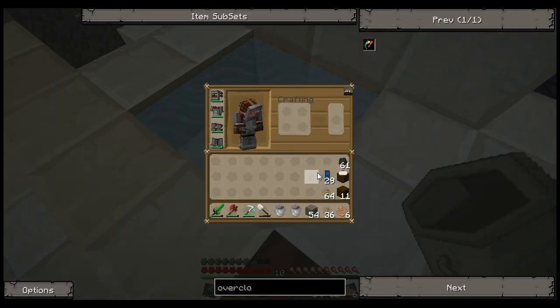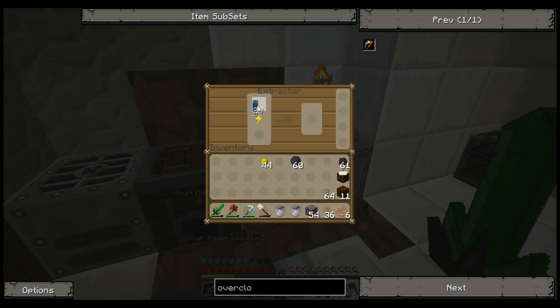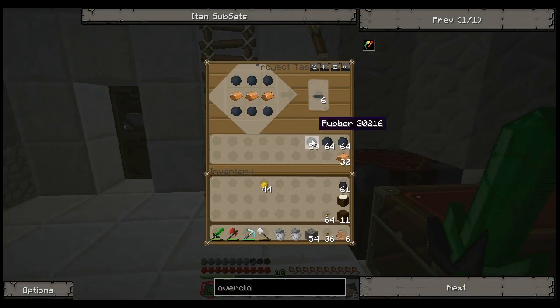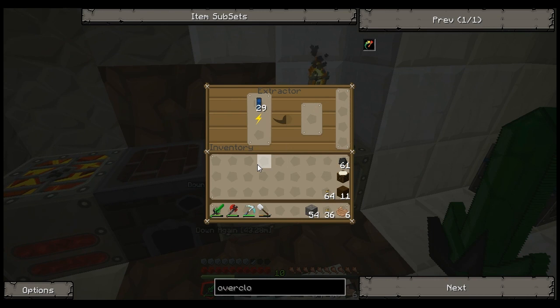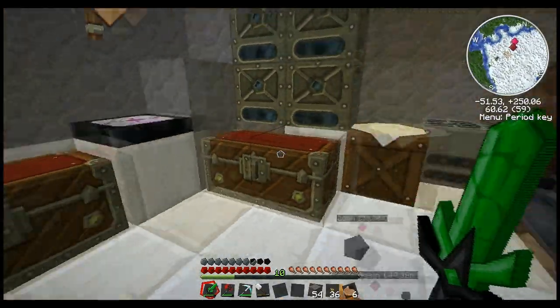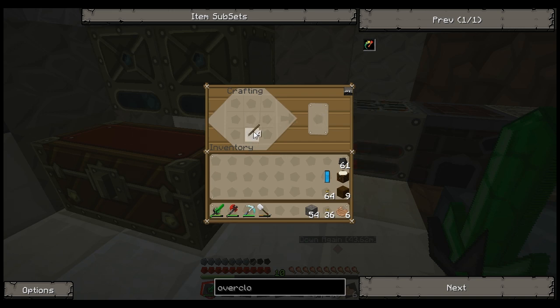Now we're going to start getting into some pipes. First thing we're going to need is a gear. A gear is pretty easy to make — just four sticks together like that, and that gets us a wooden gear. We're going to actually need two of them for what we want to make. Got our gears.